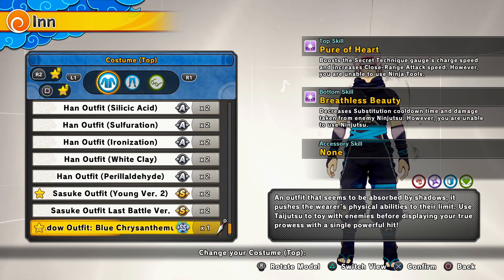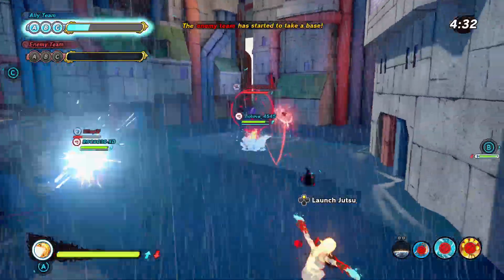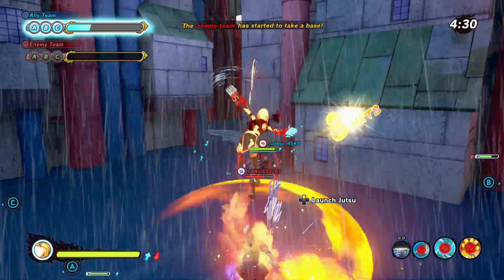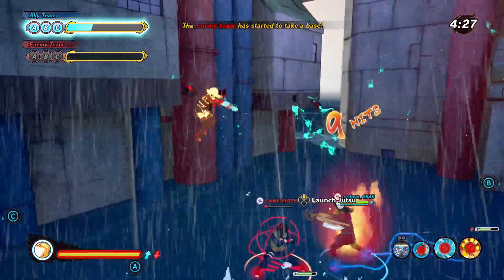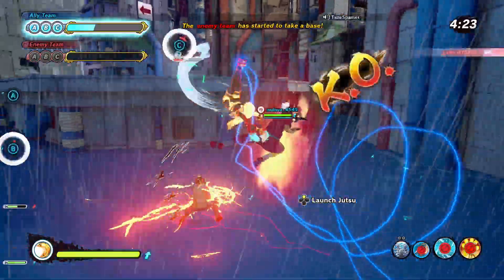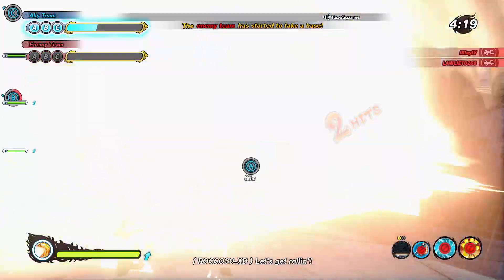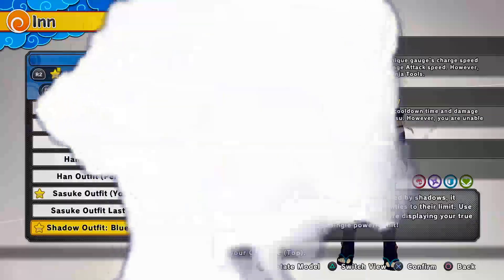For our top skill we have Pure of Heart, and pretty much what that does is it locks your ninja tool, but it does boost your combo speed and it also boosts your secret technique gauge. So pretty much you're faster and you get your ultimate way faster as well. I tested it online and it does actually work — I got my ultimate like twice in a base battle that we won in like two minutes. The combo speed is really amazing, you can actually see the difference.